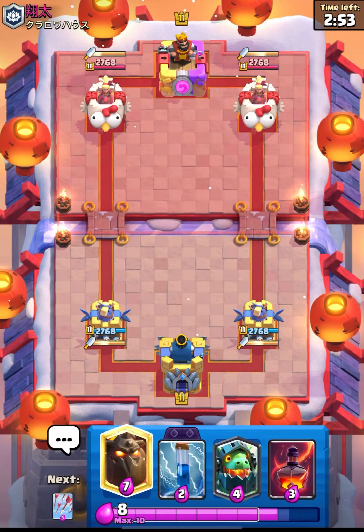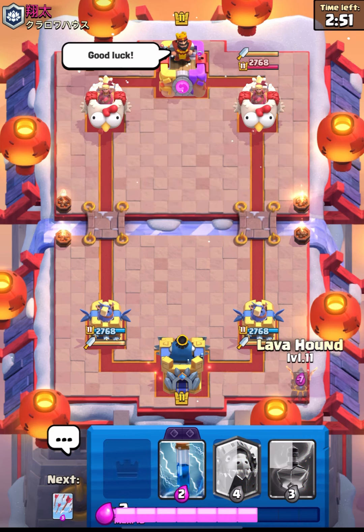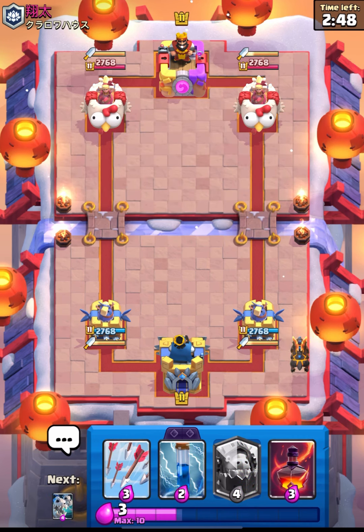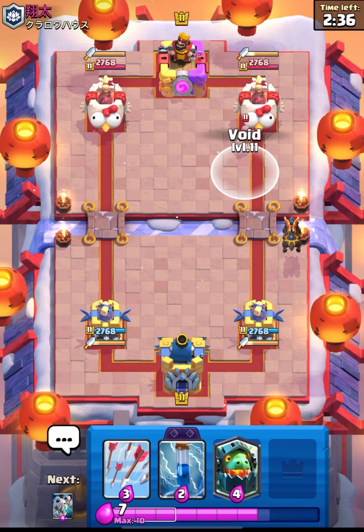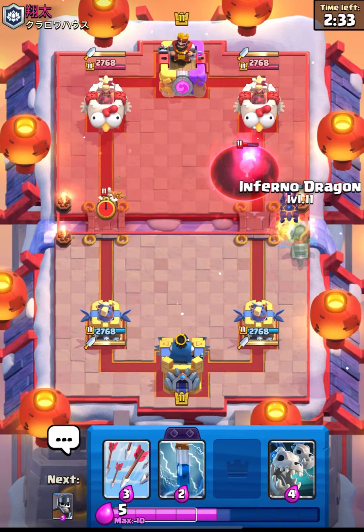We are in the match guys, and we have Lava Hound in the starting hand, so I will place it right away. I think it's because I'm a 2.6 player — I always tend to be more aggressive with every deck. I will use my Void to clear the way for the Lava Hound.